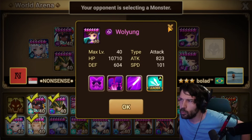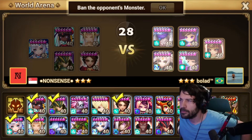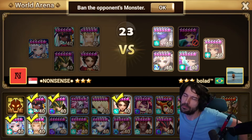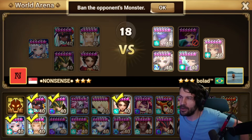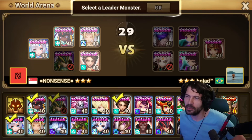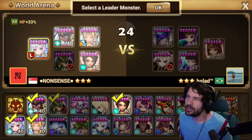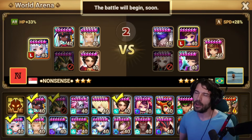If I ban Woolyoung, then if he bans Leo we might be able to Cassandra-Chungpong. If I ban this instead, it's his least effective team overall — he only has one reset. Let's try this: HP lead, attack lead — actually let's go attack lead, HP. He doesn't have a lot of damage so we just try to outrace. I should have gone 38 lead, what am I doing.